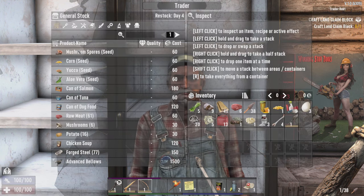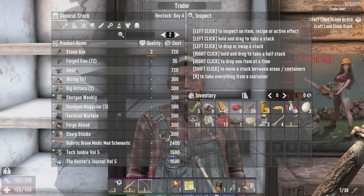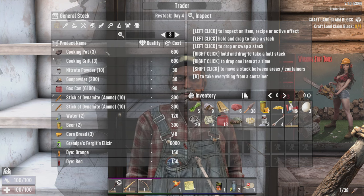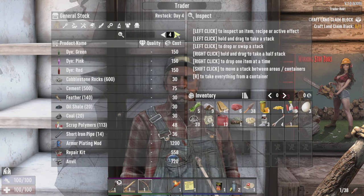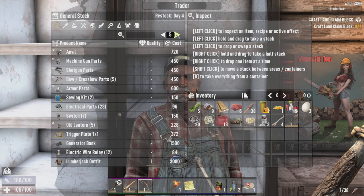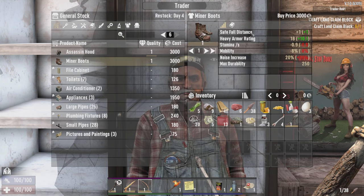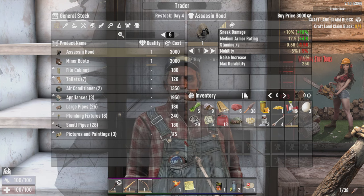Let's just see what he's got. I can't afford anything obviously — I've got zero money. Got advanced bellows, anvil, bunch of books. He's got cooking pot and grill — if I can rustle up some money fairly quickly, I'll grab some of those. Ooh, Assassin Hood, Miner boots. You get bonuses from the new armor sets, you see. A bit of a sneak bonus.